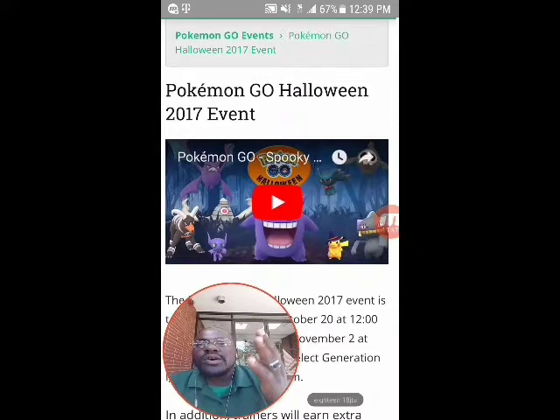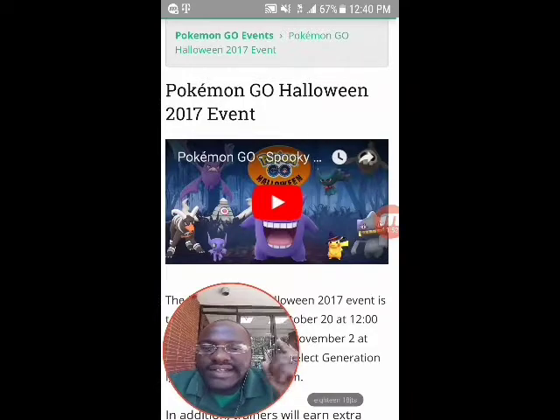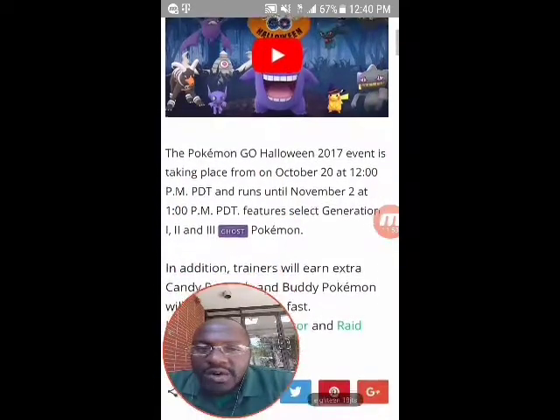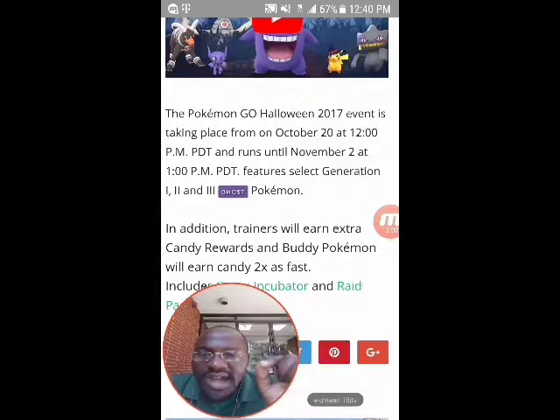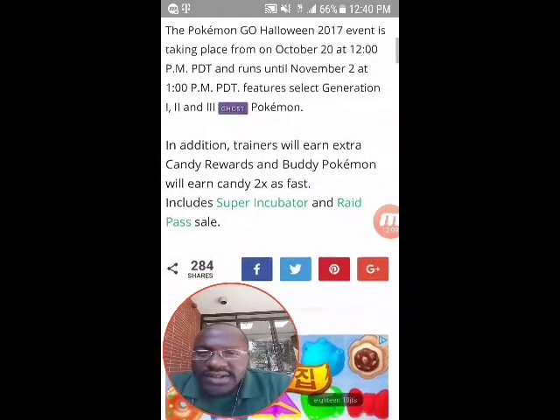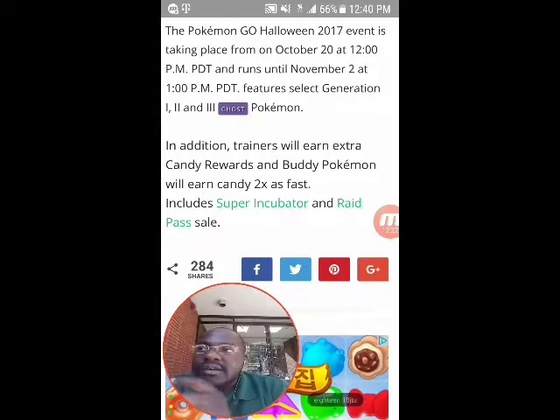Alright guys, this is what we've all been waiting for - the Halloween event. The Pokemon Go Halloween 2017 event is taking place on October 20th at 12 PM Pacific Standard Time and runs until November 2nd at 1 PM. It features select generation 1, 2 and 3 ghost Pokemon. Trainers will earn extra candy rewards, buddy Pokemon will earn candy twice as fast, and it includes super incubators and raid passes on sale.